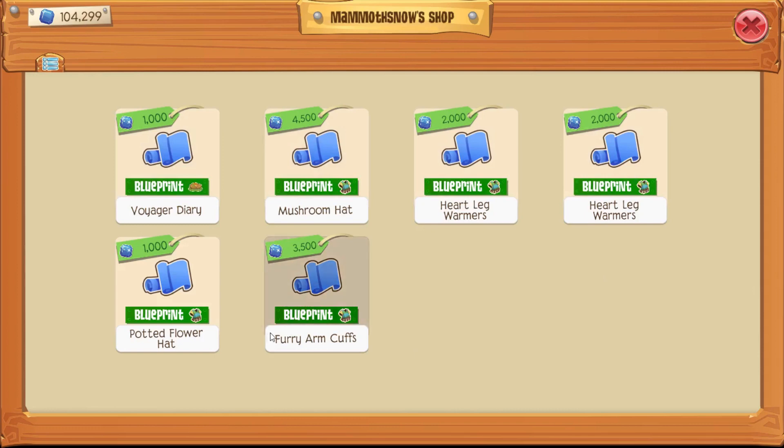All of these are also what I would call slightly overpriced — I'm sorry to the person whose shop I'm at. Especially these heart leg warmers — those came from a Valentine's kind of event and it was not very hard to obtain them. The furry arm cuffs — the thing is, we just made one of those and we're selling it for almost 2,000, so I would definitely not say that's quite the value. I think once people realize how many of these there are in the game, the price is definitely going to go down a bit.